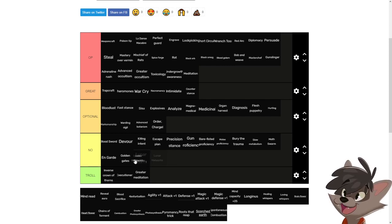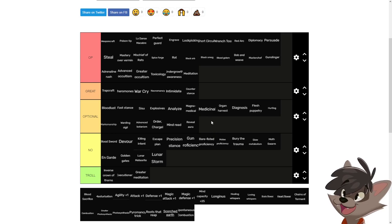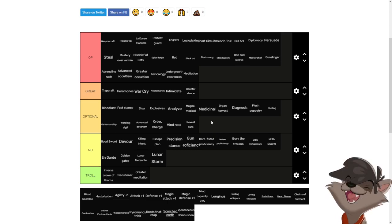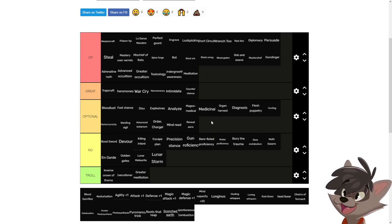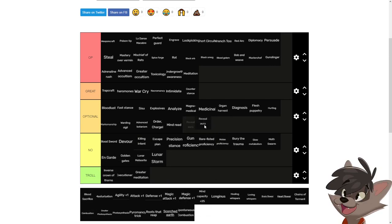Luna meteorite and luna storm don't do enough damage and use a lot of mana, and they can't be spiced — very useless. Mine read is a good optional skill if you want to get into the game's lore — you only get 'learned' from it so it's just optional. Reveal aura is a good skill for new and experienced players to navigate the map. You can use it once then remove it from your skill list, or go to hexane, save, reveal aura, then reload to see what's up. It's optional but easily usable.